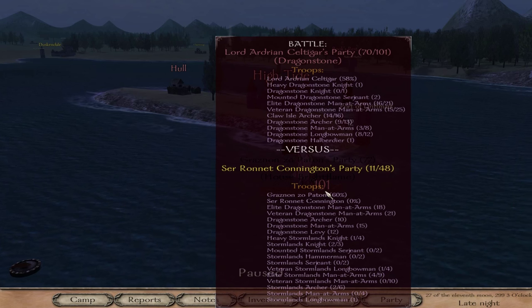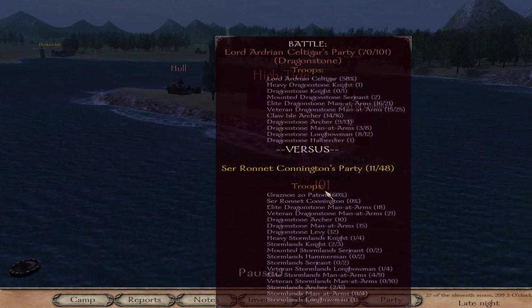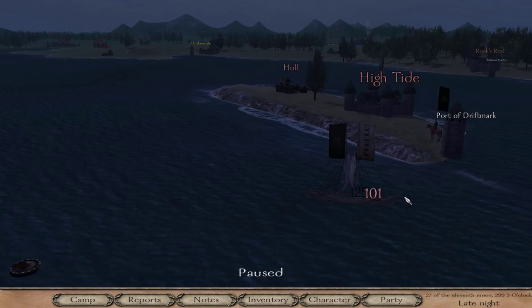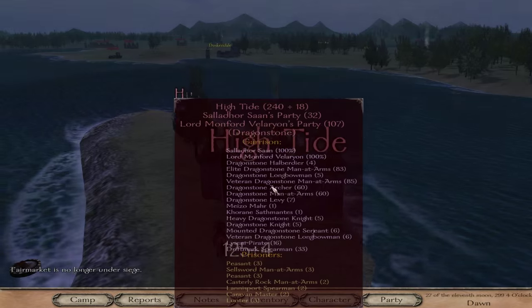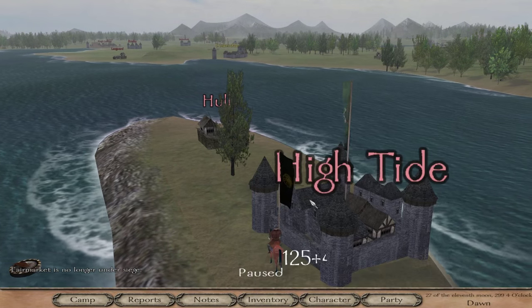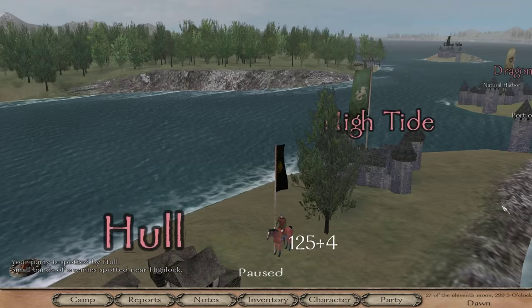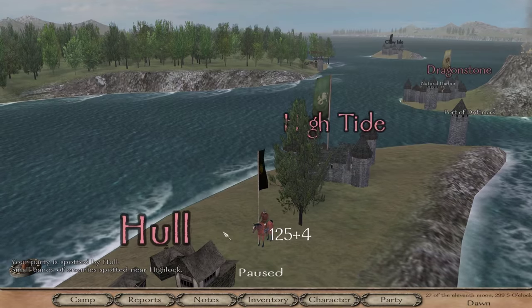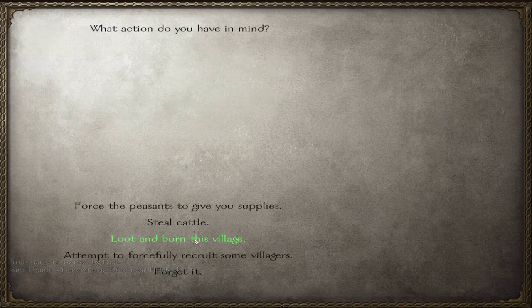Check out this battle - the Stormlands. Ronit Cunnington and Grasnanzo Patten of House Brightflame fighting Lord Seltagar. I swear that Lord Seltagar is just a menace in this area. I hope they can win. They should be able to. If Grasnan gets captured one more time... Look at this - pretty good garrison there. Let's see if we can take Hall. Hopefully they won't come at us. I think they'll be scared because our army sizes are pretty close.